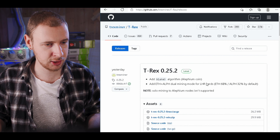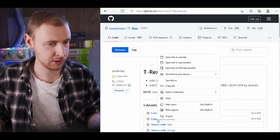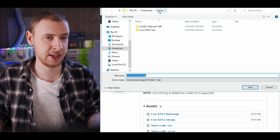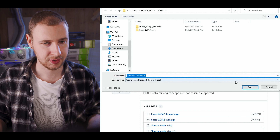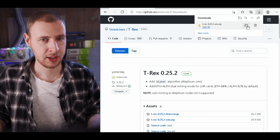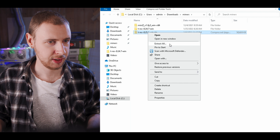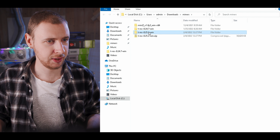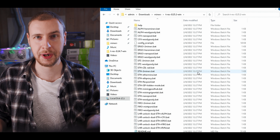Now we're back on GitHub. I'm just going to right-click on the Windows download and say Save Link As, and put that in my miners folder where I made the exclusion. That's going to download really quickly. Then I open that folder, right-click, Extract All. And there we have our T-Rex Miner.